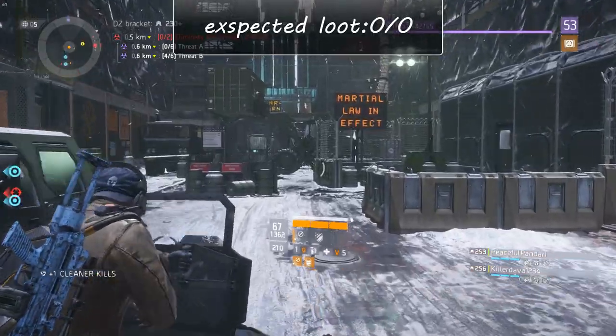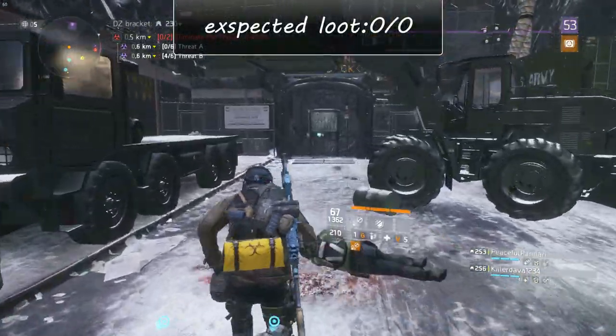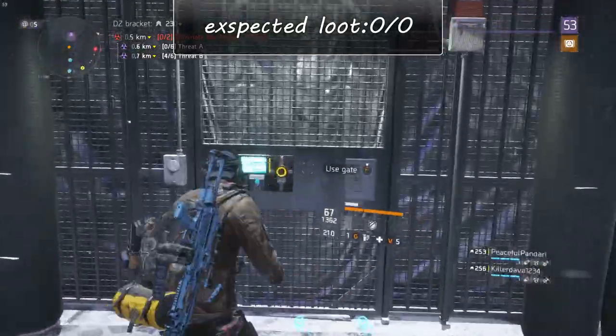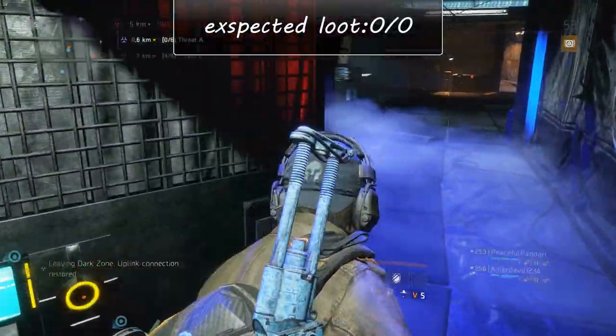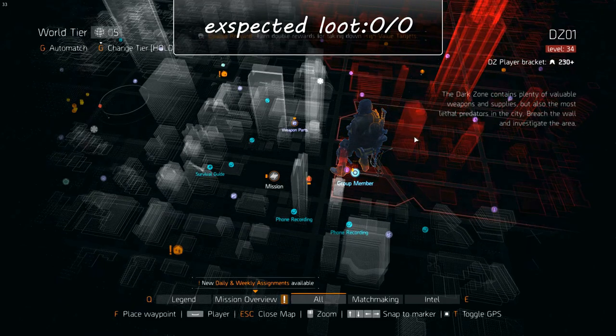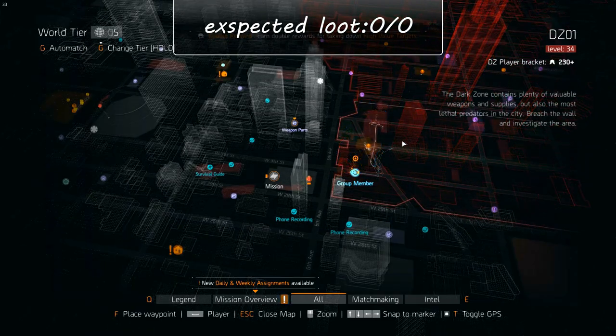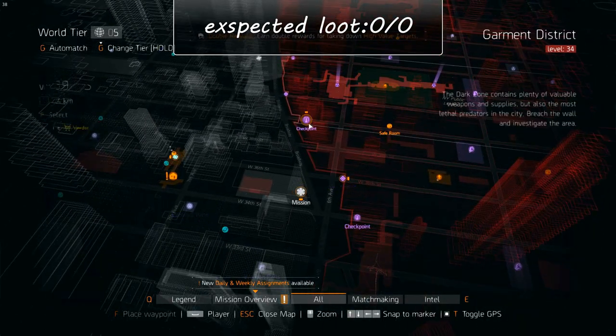Note that you've cleared all the named enemies in Dark Zone 1 except for one which is really far off, and if you wanted to extract it would take a long time to get to the extraction point from that boss — so it overall takes too much time to clear it. From the checkpoint you can fast travel to another one and start clearing a different route.